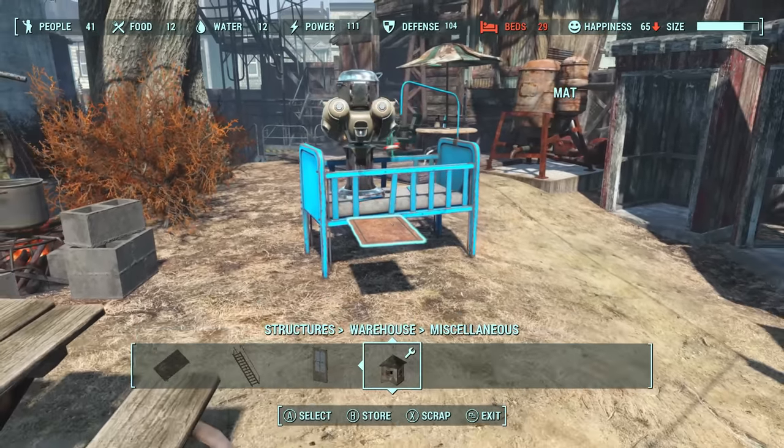This specific example is making a powered door that can be opened with switches on both sides. You can also decorate your settlements with items that you've collected in your travels throughout the wasteland. I want to specifically focus on junk items as they are a low performance way of spicing up your builds.